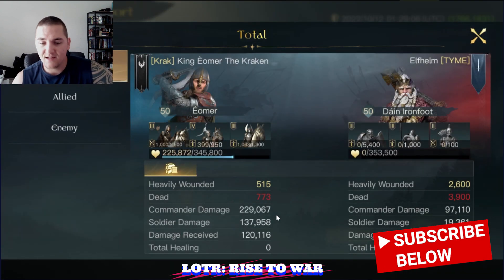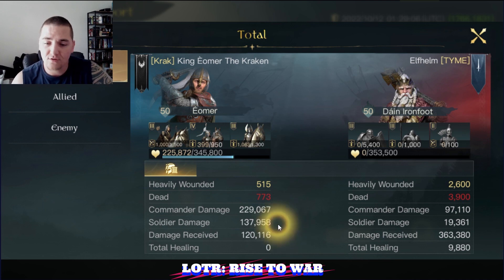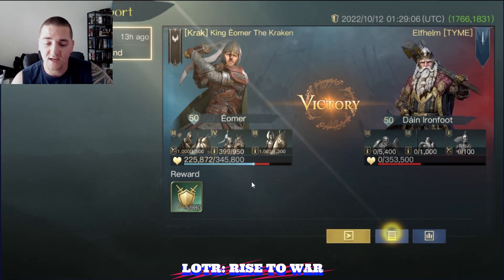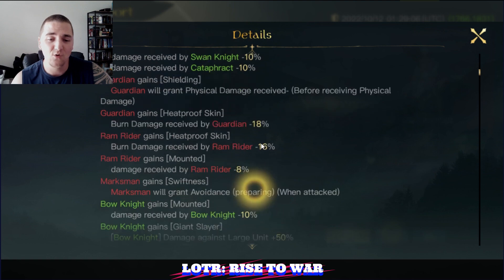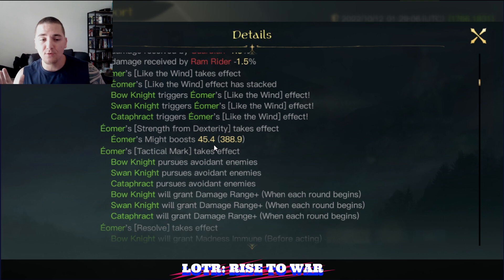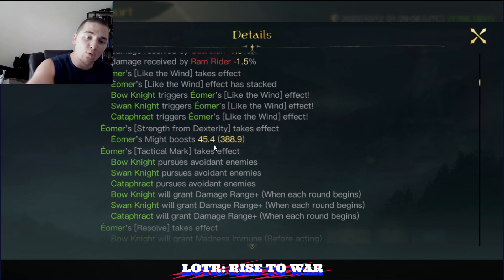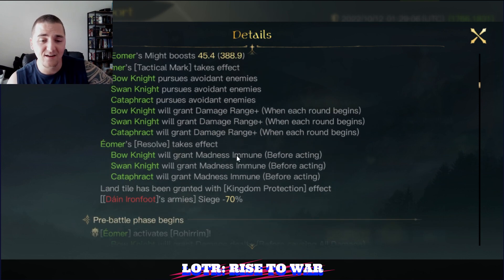Into the report itself — let's take a quick look. You can see here that Eomer is able to come in hot and heavy with 229,000 damage — it's getting crazy. The soldier is also coming in with some fairly decent damage as well, and Dain just with a little sad face. Here's the might from the chest piece: Eomer's Strength from Dexterity gives 45.4 might, taking his total might up to 388.9. Insane.